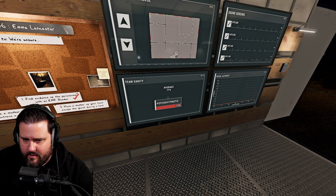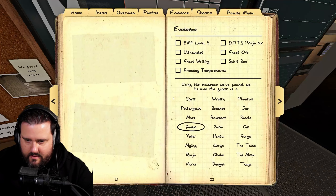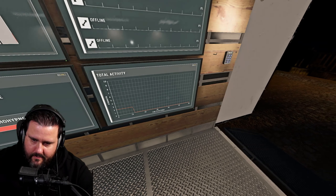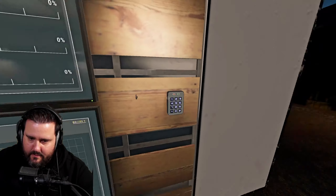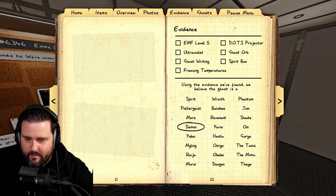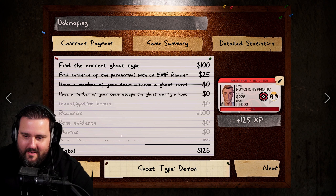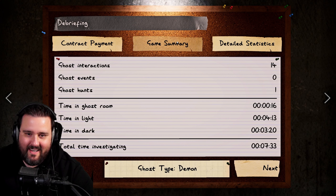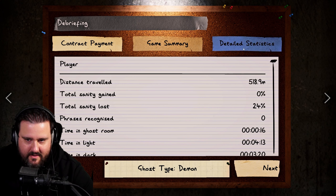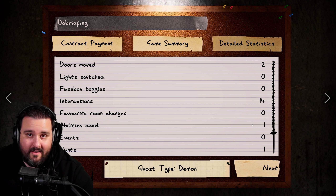Unless we see 73%, I'm going with Demon. A Thaye would have been probably even faster. I haven't even gathered any evidence. The Demon's early hunt ability lets it hunt really early — it naturally hunts at 70% average team sanity, but we weren't even there yet. Easy game, no items needed. Looking at the journal confirms it used its ability once — that's the early hunting ability which allows the Demon to hunt at any sanity at any time.